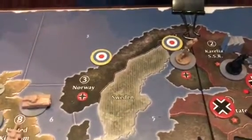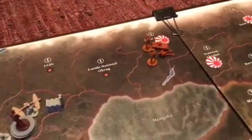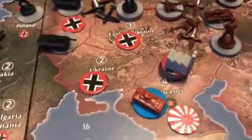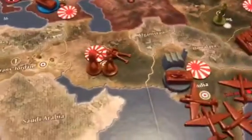England secured two Scandinavian territories which help Russia. The Japanese are coming from the east — it's a slow campaign but they're making their way from Siberia. Moscow is also reinforced by two RAF fighters, which is good for defense. Stalingrad is in Japanese hands.